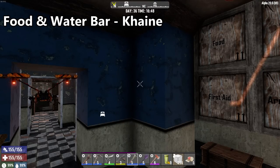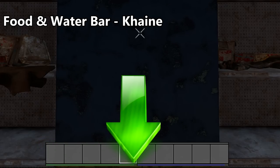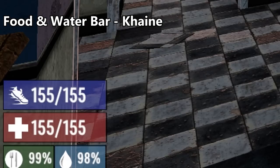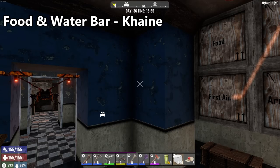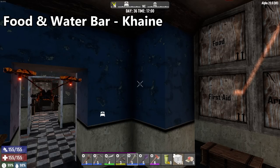The first mod we're going to look at is the one I get asked the most about. It's the Food and Water Bar modlet from Kane, the guy who made Darkness Falls. What this mod does is it moves the food and water bar from being tiny slivers underneath the tool belt over to the far left side underneath the health and stamina bars, so they're a little bit easier to see and provides a numerical representation about how full they are. I've been using this mod for a long time and I refuse to play the game without it anymore.